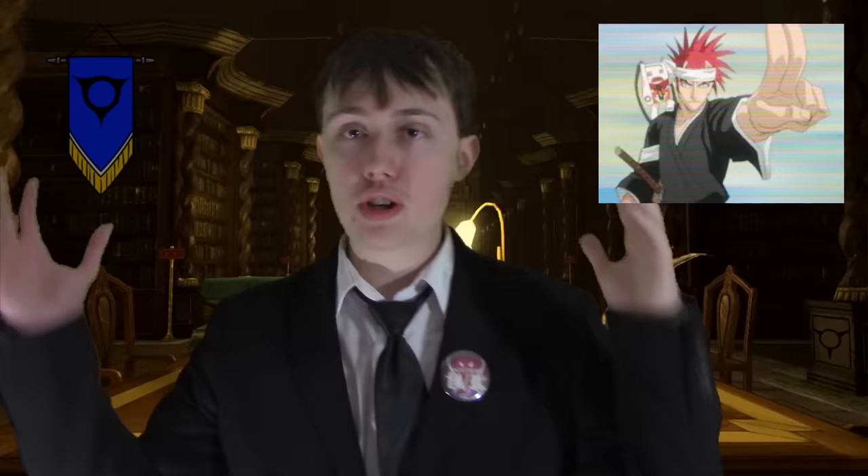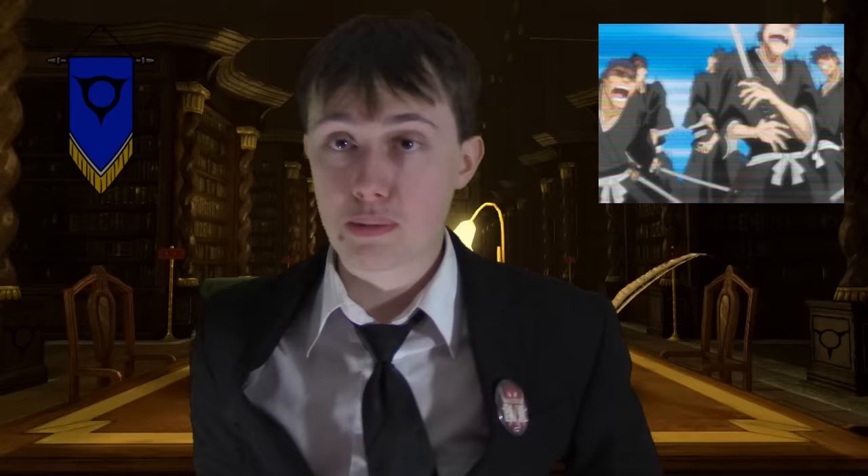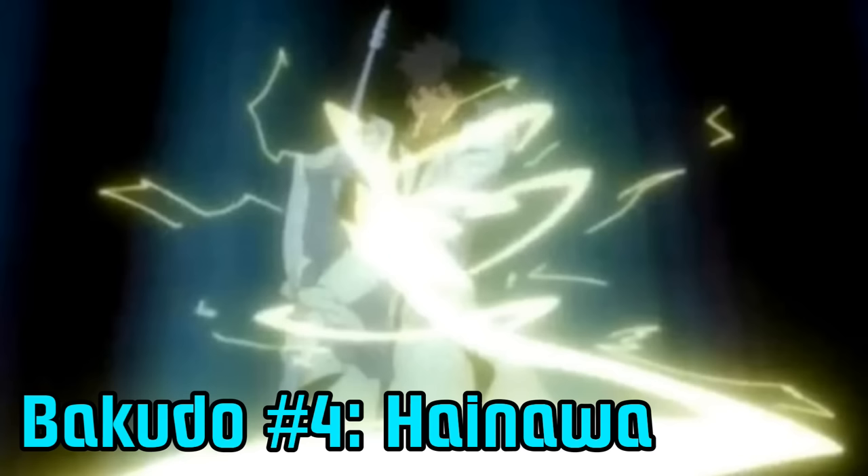Bakudo number one is Restrain. It was first used by Rukia in the very first chapter or episode of the series to restrain Ichigo. It works by forcibly locking the opponent's arms behind their back. Ichigo, before he was even able to activate his Shinigami powers, was able to break this — so it's possible Rukia was going easy on him, or that any human with a decent amount of Riatsu can break these bindings.